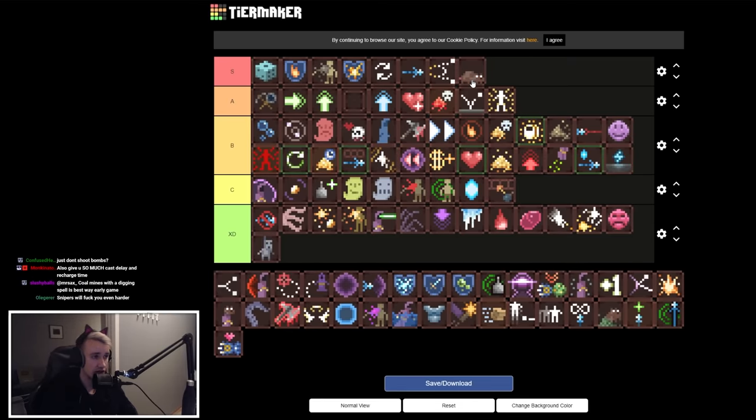Plague Rats — clearly high S tier. Whenever you kill an enemy you get rats, and rats are great distractions and they're fun and cute. I unironically like it — I think it's a good perk.